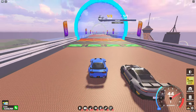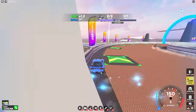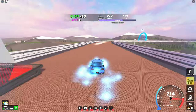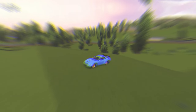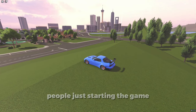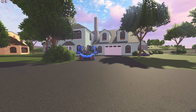They actually updated In the Heights to make it better than it was before. I would definitely say In the Heights is better, but that race is the opposite of Figure 8 — I feel like it's for people just starting the game and figuring out how it works, and I wouldn't choose it over the other races already in the game. That's going to be it for today. I hope you enjoyed — let me know what you think about this update in the comments and I'll see you in the next video.